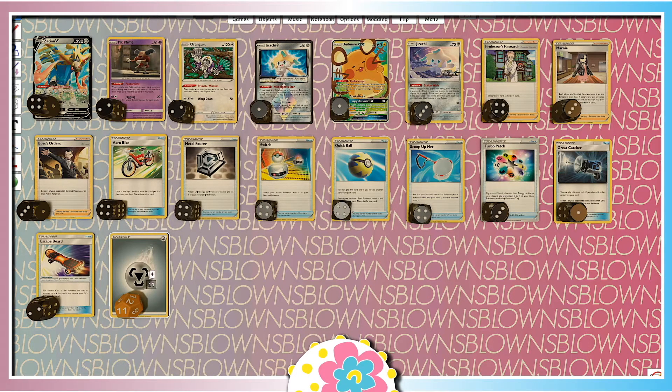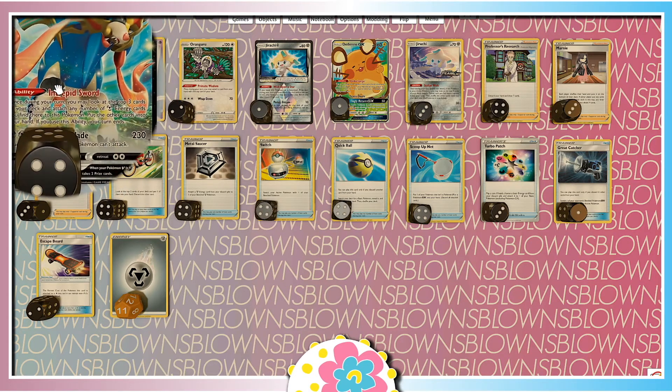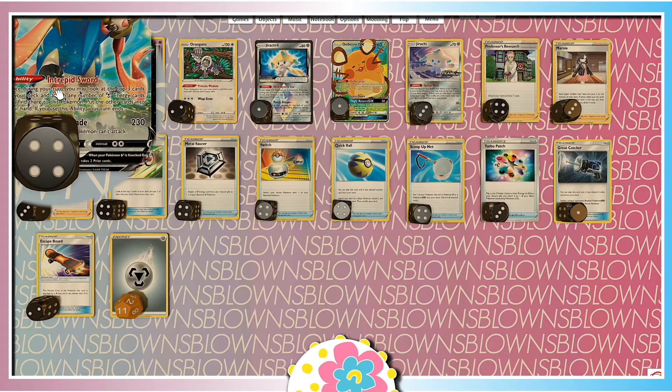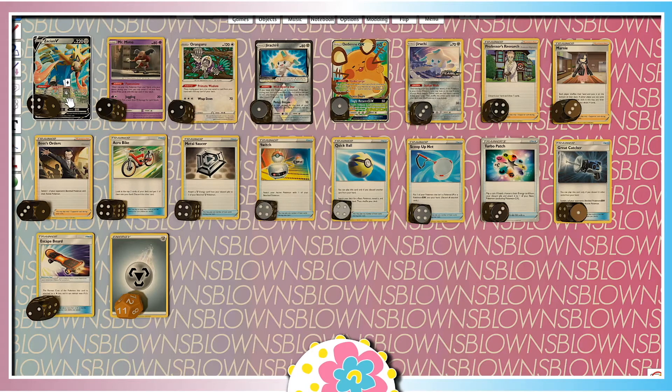So, how does Combozation work? Let's go over the strategy in general. The way that this works is Zacian is a strong attacker. It has its attack Brave Blade that does 230 damage. That's awesome. So, we can knock out most Pokemon.